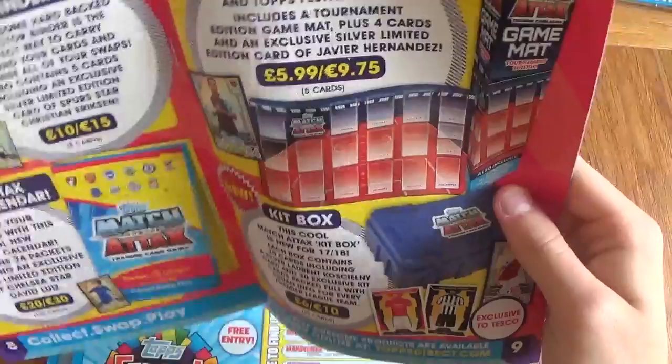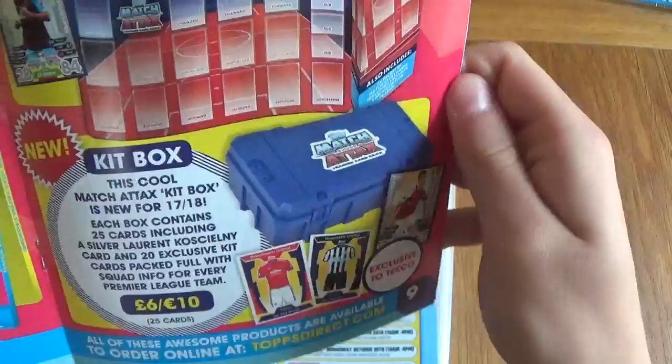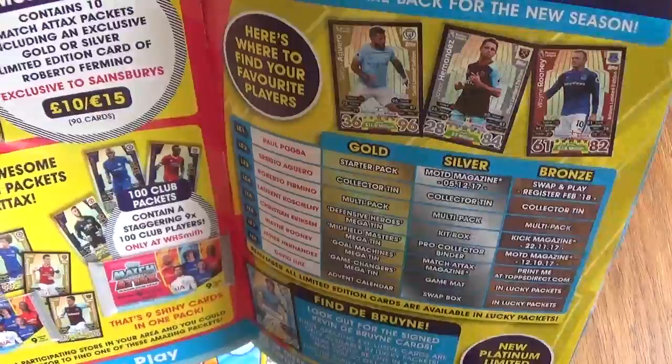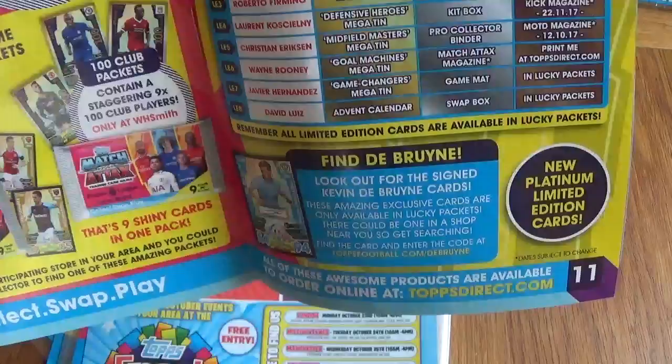So Manchester United, Newcastle — go and get this, it's exclusive to Tesco, guys, so it's going to be really rare. Mega Multi-Pack — wow, what's this? It's going to have 10 packs and a guaranteed Gold Limited Edition, or a Silver. That's quite cool. Look out for all the 100 Clubs, and there are 100 Club Packets and Hero Packets. 100 Club Packets have all the 100 Clubs, and Hero Packets have all the Limited Editions, all the Gold ones. Those are great, guys.